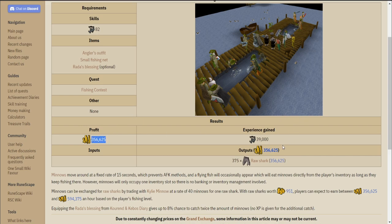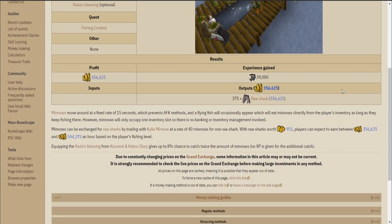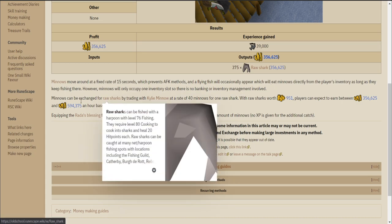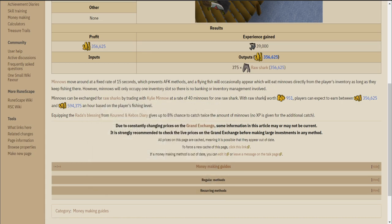For this moneymaker you will need 82 fishing, the angler's outfit, a small fishing net, and the radas blessing is optional but very worth it if you have it. We won't be needing to buy anything, so all of the money we make will be pure profit. As for quests, you will have to have completed Fishing Contest, which isn't that difficult and you can knock it out pretty quickly.